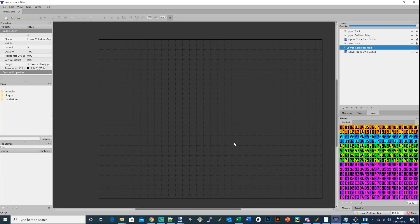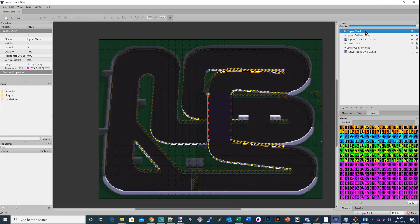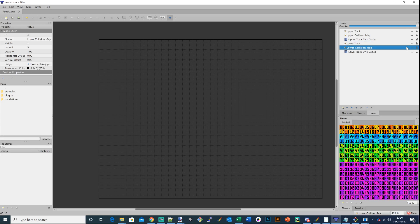I've chosen the most difficult track in the game to work on first — my thinking is that if I get all the engine working on the hardest track, the other parts of the game will be easy. So first I'll just show what the track actually looks like. There's the lower part of the track, and on this particular track there's a bridge that goes across. I can show that bridge overlay on top, but I've also got to put the collision map on.